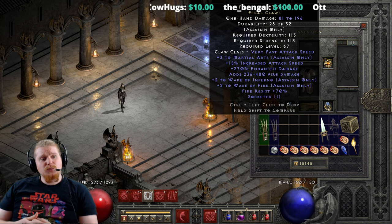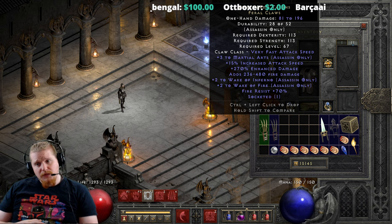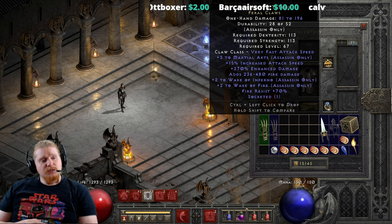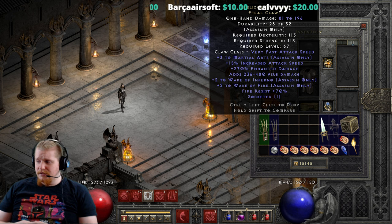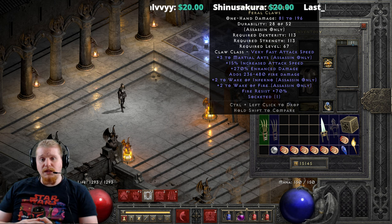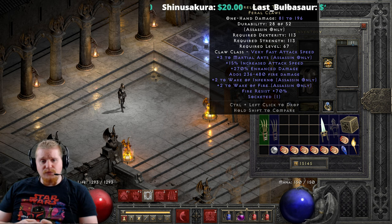We also have plus 3 to martial arts, which is kind of the confusing bit, and it does vary between 1 to 3. So right off the bat we already have a variable — a kind of weird one. Martial arts has never been so amazing that I felt like I needed to make a Claw that rolled between 1 to 3 martial arts instead of plus 3, and then make that Claw an endgame Claw.